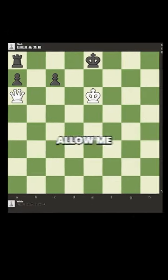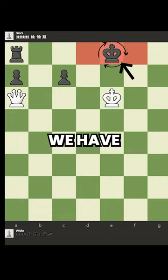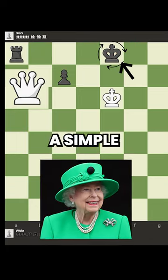Can you find checkmate in two with white? Allow me to help. Black's king is stuck on the edge of the board with nowhere to go, and we have a queen. So this should be a simple solution, right?